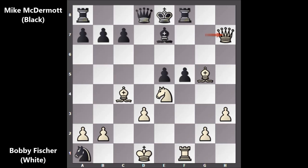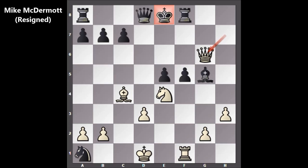Fischer played queen takes on h7, bishop takes on g5, going after the material. Black has the rook — what would you do in this position? Bobby Fischer played a killer move, and after that move black resigned. Fischer played queen to g6 — that's check — and black resigned.